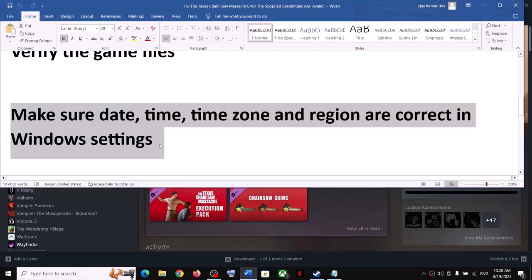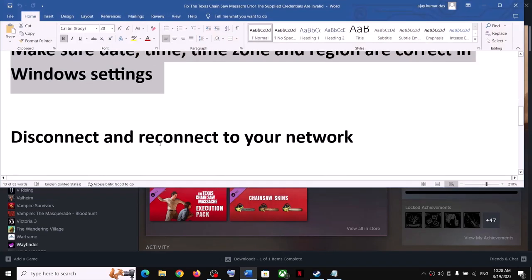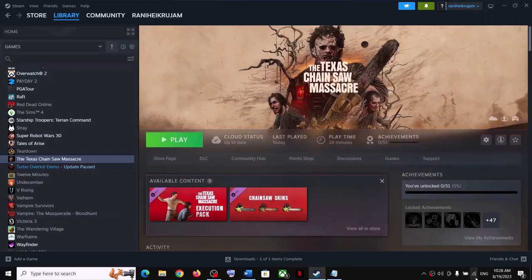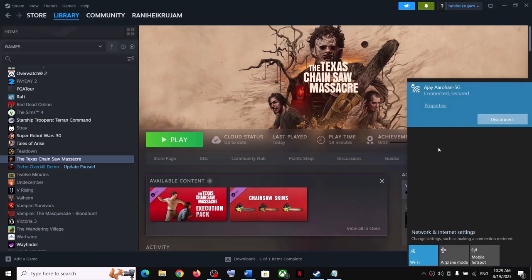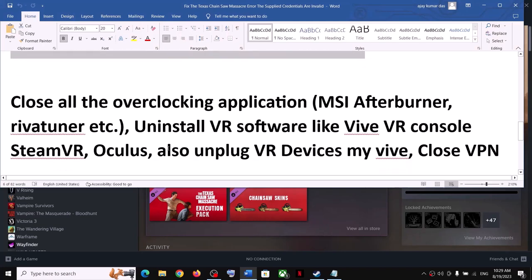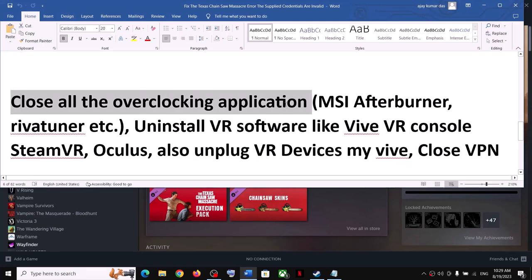Still receiving the error? The next step is to disconnect and reconnect to your network. Click on your Wi-Fi icon, disconnect, and then connect once again. Once it is connected, launch the game and check.